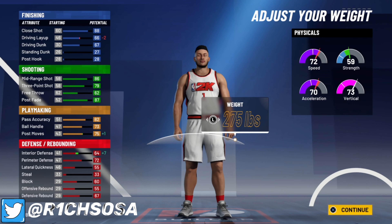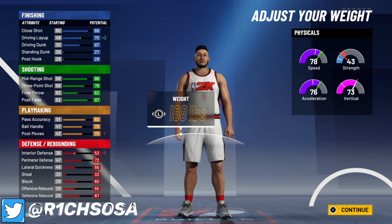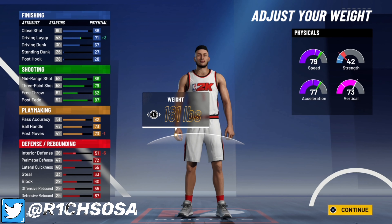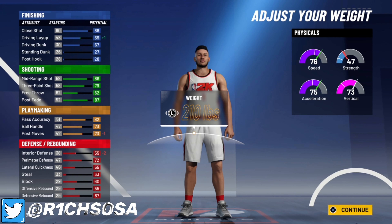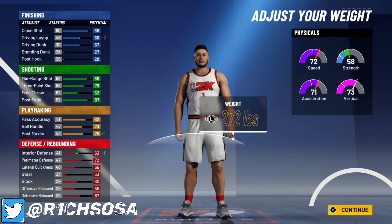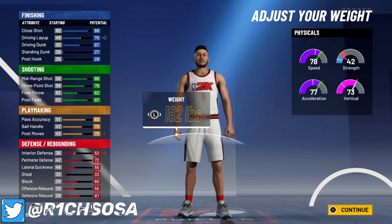For the weight, you can either go max weight or lowest weight — it's all based on preference. I personally feel like it's better to go with the lower weight to get that higher speed, and you're going to get plus 8 to your physicals once you hit 99 and get that gym rat badge. If you want that strength and plan to play center with this build, you can go with the heaviest weight and still get the build name. But for me, going with the lowest weight is going to be a lot better.